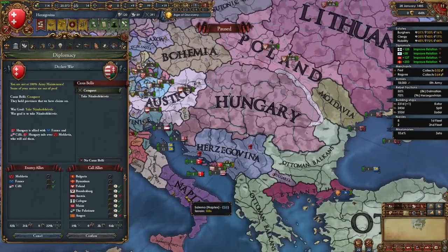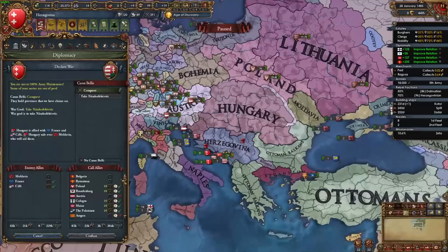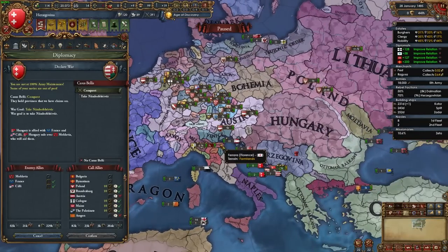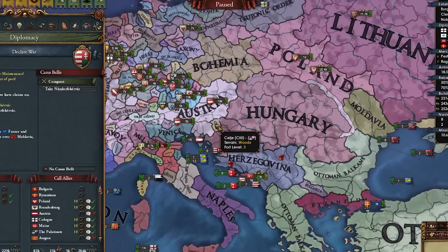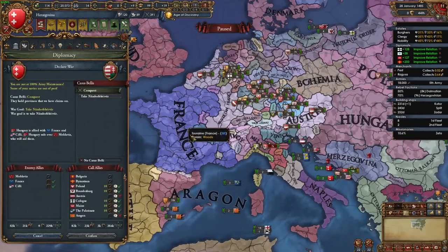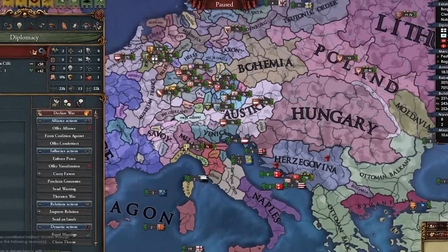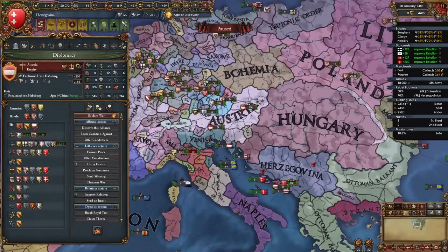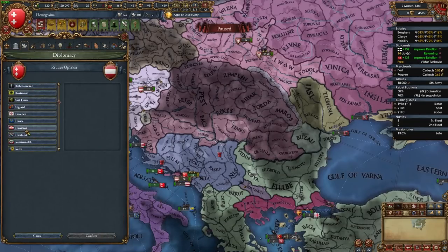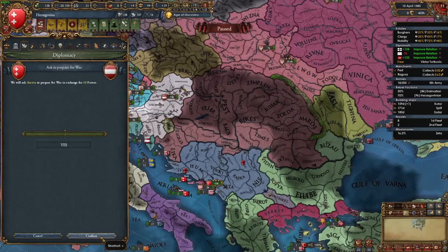I'm seeing an opportunity here: if we declare on Hungary, Poland and Lithuania would come in along with some smaller allies. Even though Austria is powerful and could be a problem, I feel like we could swarm Hungary quickly with me and my vassals and pull in Lithuania. Once Hungary is out, all focus shifts to France and we knock them out too. Austria won't join because it would destabilize them.